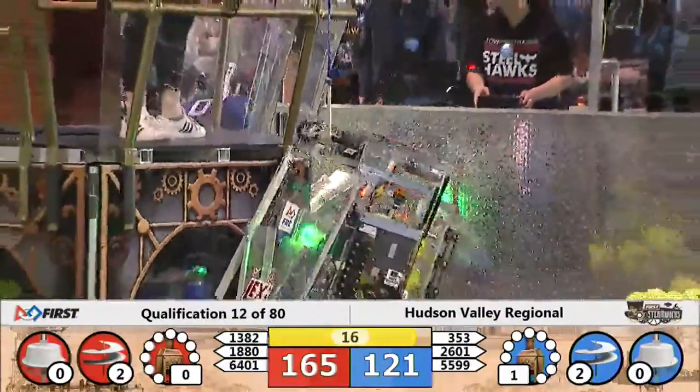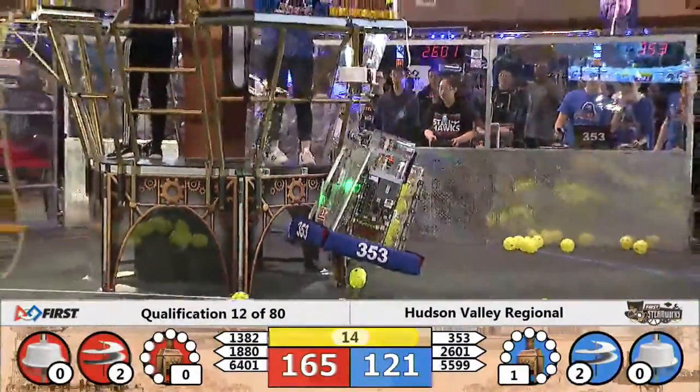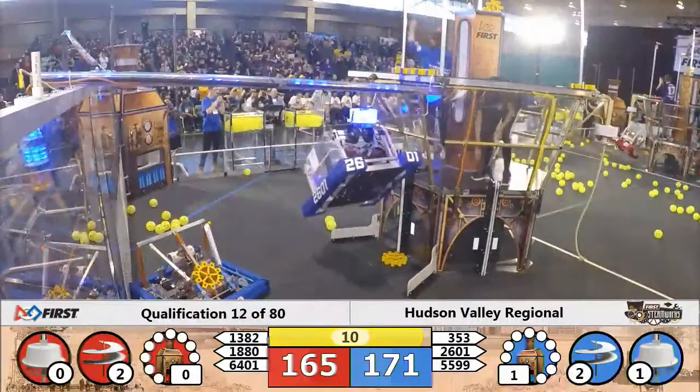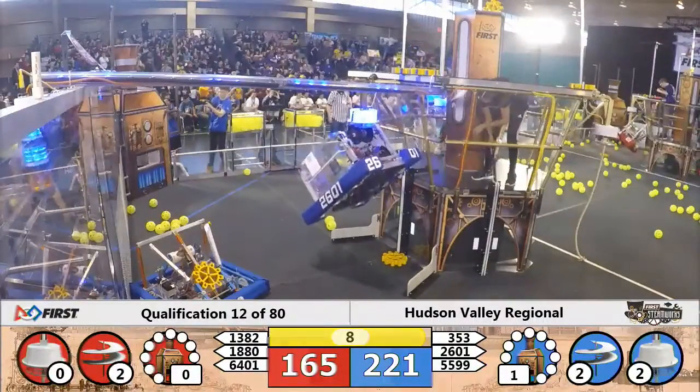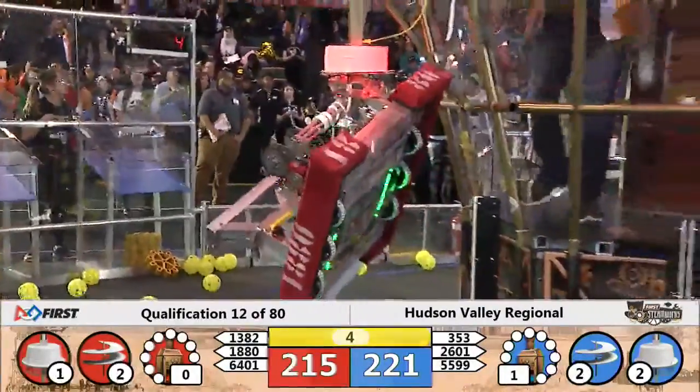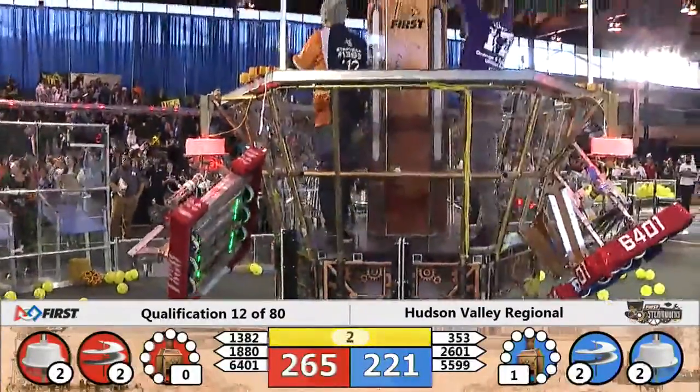1382, the ETEP team, climbs slowly onto the red airship as their alliance partner 6401 tries to join them. Remember they have to hit the light — we have two blue robots in the air in the last three seconds.